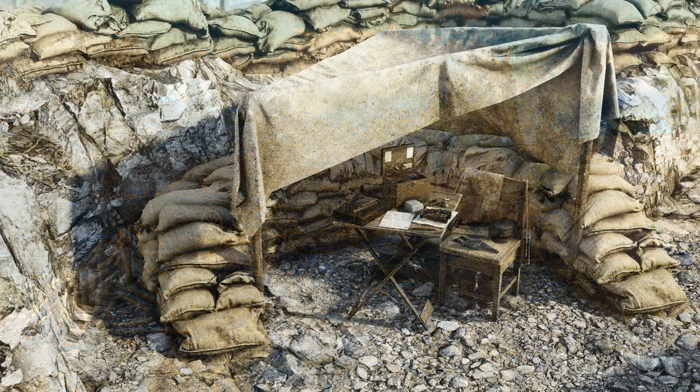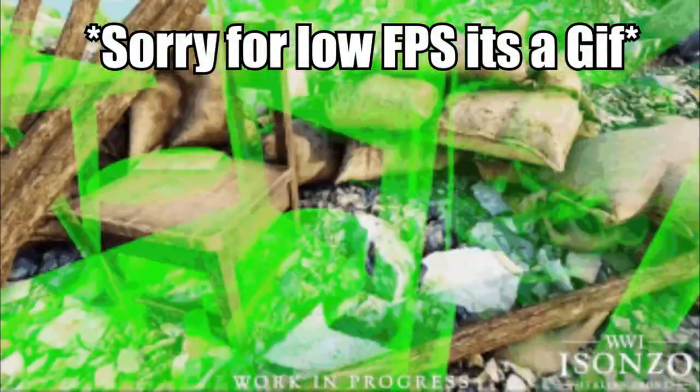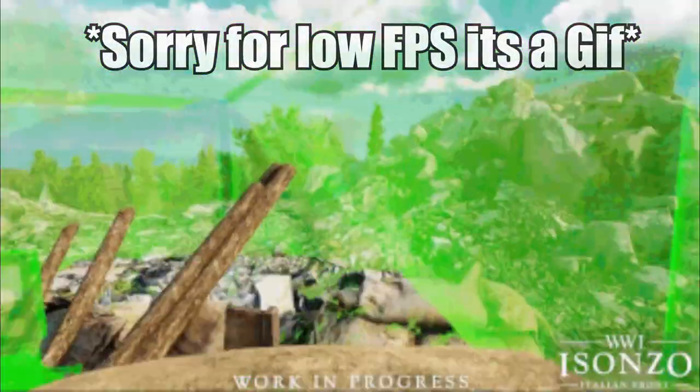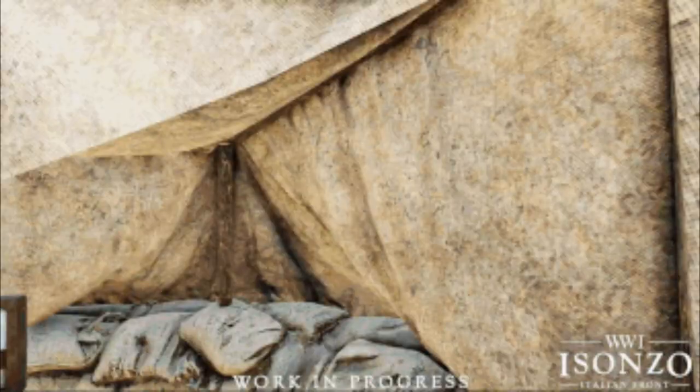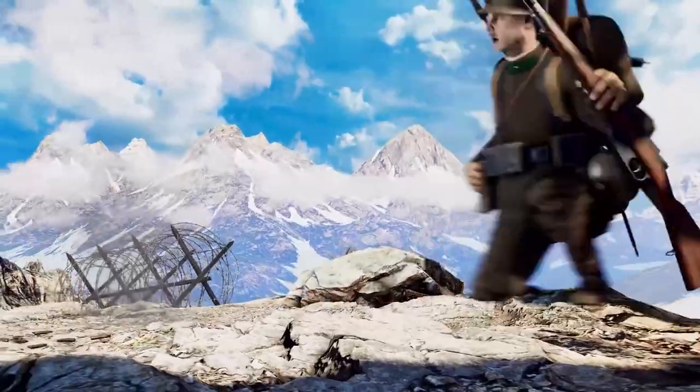First, let's talk about the spawn system. There will be buildable tents and fortifications which will operate as spawn points for the team who built them, and these can be built by both attackers and defenders. The closest thing I can compare them to would be the FOBs from Squad, but I'm curious if placing these outposts will be restricted to the squad leader exclusively.